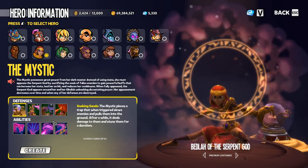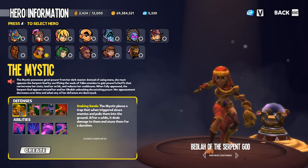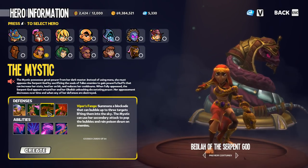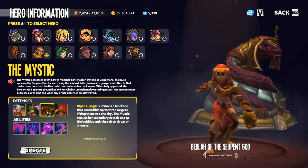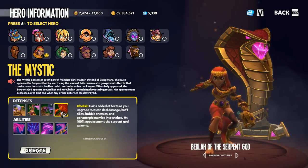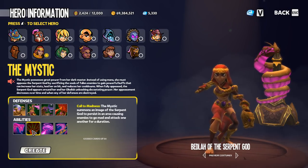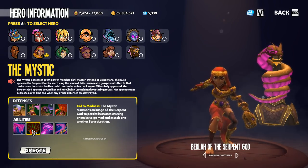Moving to the mystic — another hero with several forms of CC. Snaking sands is an AOE stun. The mystic walls knock up enemies and bubble them — more crowd control. The knock up bubble on the obelisk once it's upgraded is another form of CC as well. Call to madness is one more form of crowd control.